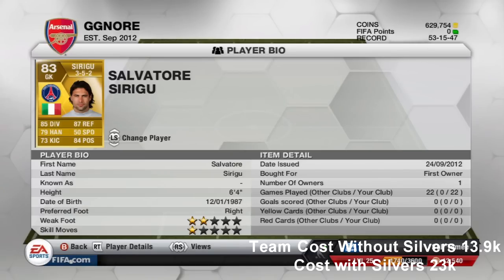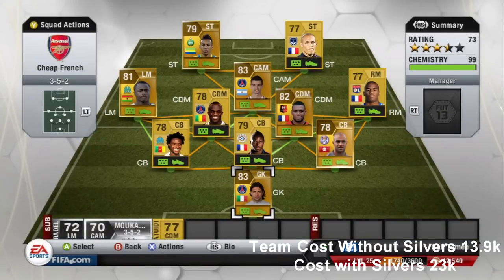He costs around 2,300 to 2,600 coins depending on the formation you get him in. He's one of my favourite goalkeepers in the French League, apart from Andanda but he's too expensive.